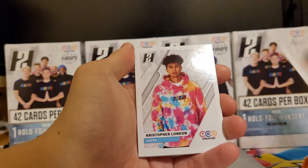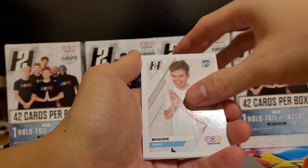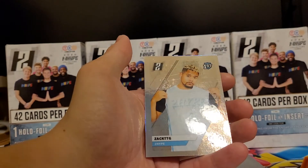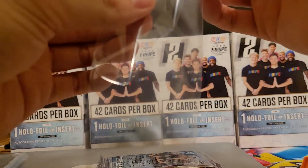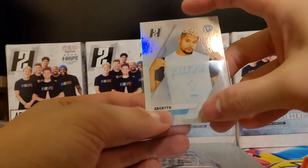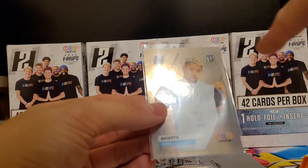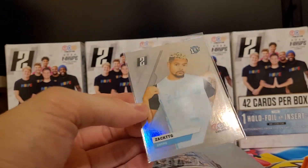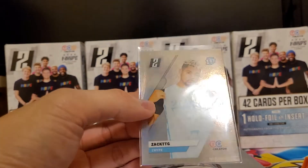Next up we got a Moochie, Too Hype, Christopher London, Too Hype, Jai Del, Agent Jerkface, Moochie, Too Hype, Christopher London, Jesser, Too Hype, Jesser Bucket Squad, and a Zack TTG. Those print lines — wow. This is like super scratched up. I don't know if you can see it on the camera, but there are plenty of scratches going horizontally, diagonally, and up and down. I don't think the surface score will get a good grade, but we will see.